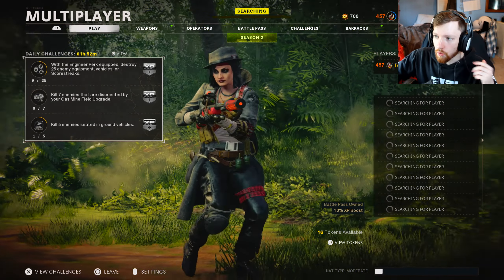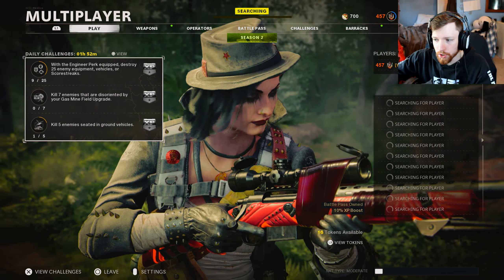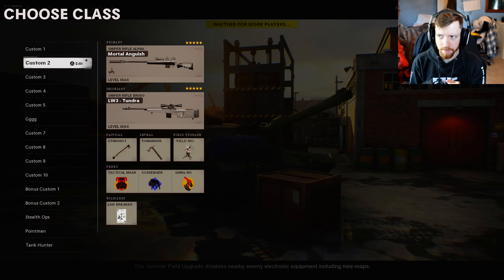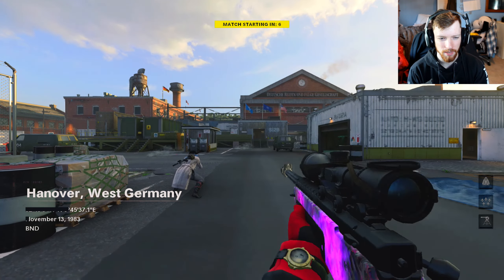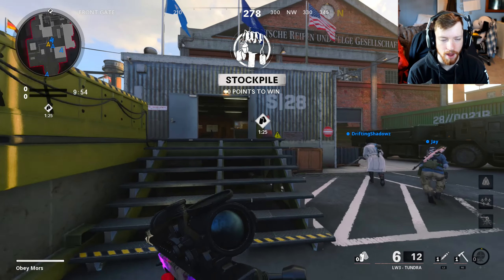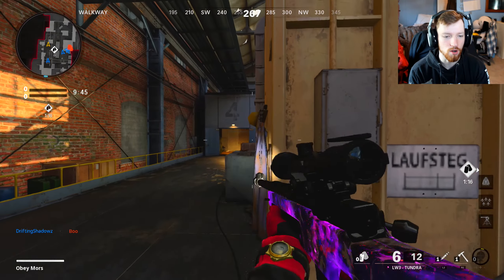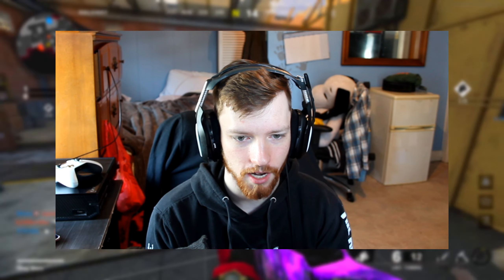I'll have a link to the article down below. The weapons we're getting are the PPSH, the Swiss K31, the Ballistic Knife, the Carv.2, the M63, and the baseball bat. The weapons we're getting mid-season are the baseball bat and the M63. The M63 is a full-auto pistol, which really reminds me of the PP2000 from MW2 and maybe the Kap-40 from BO2 — full-auto, high damage output pistol.